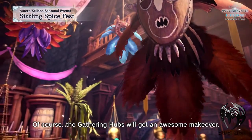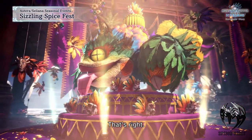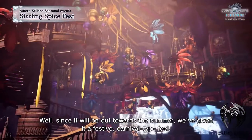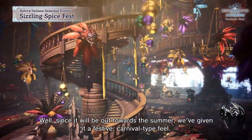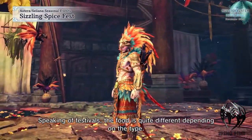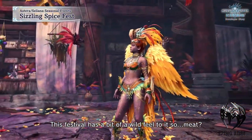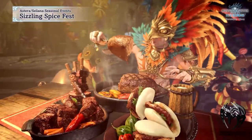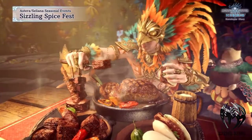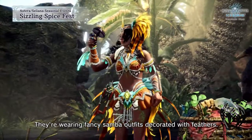Last of all, we will see the Seasoning Spice Fest Seasonal Event, which will be introduced from July 22nd all the way to August 6th. The whole gathering hub is getting a summer looking makeover along with a new Handler outfit. Other outfits and areas have a festival carnival type thing going on. You will see different types of food in the canteen, which are mainly meat-based. There's also a new Samba kind of outfit for the Handler, and even Palico Poogie has a new outfit.